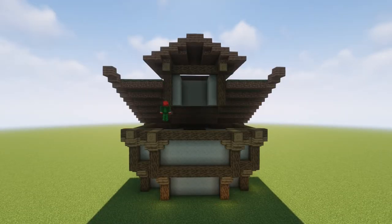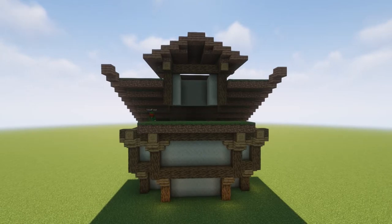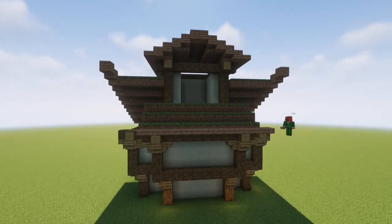Now when you're looking at the back of the build it should look like this — be pretty open, difficult to figure out what's there. We're going to add another roof right on that little outstretched part on the back, but instead of making it the same kind of roof as the front, we're going to make it a little steeper. To do that we're just going to build one block back, one block up.